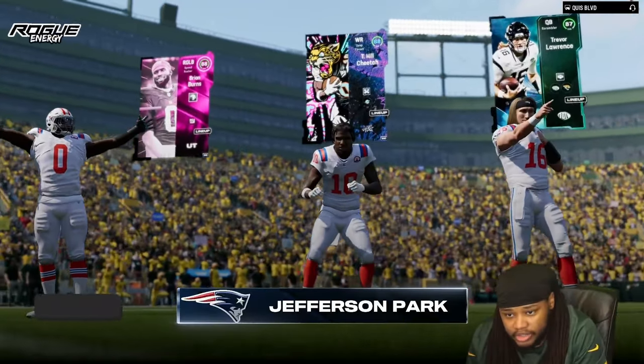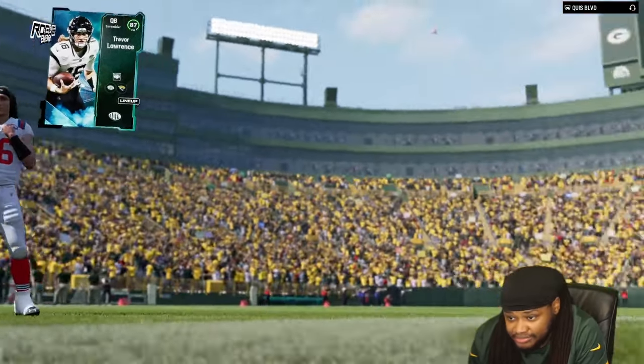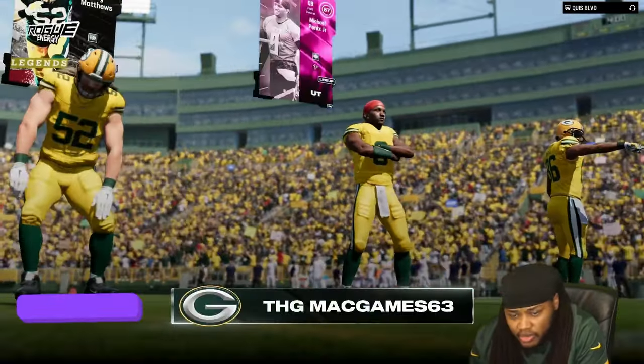Let's get to this gameplay. This is my last gameplay with that 96 speed Tyreek Hill. Hopefully y'all enjoy it. Let me know if y'all got in on the glitch. What did you do? Did you roll training? Did you sell all your Reeks? People ran it up in multiple ways, so let me know what you guys did. That's the wrong Tyreek Hill, G.